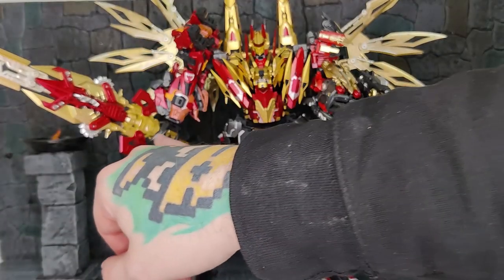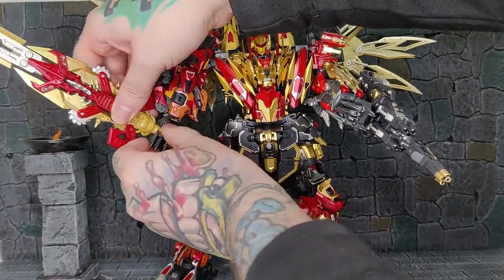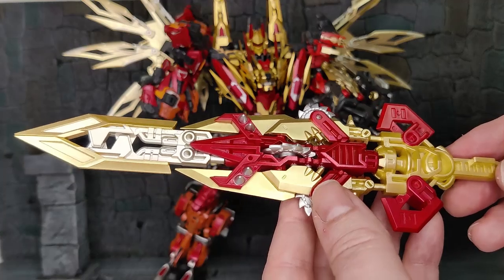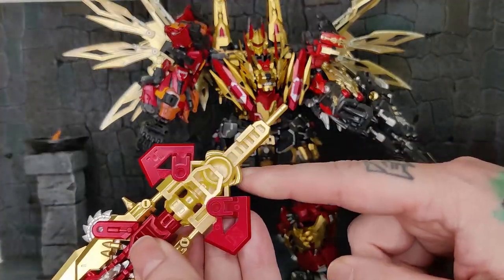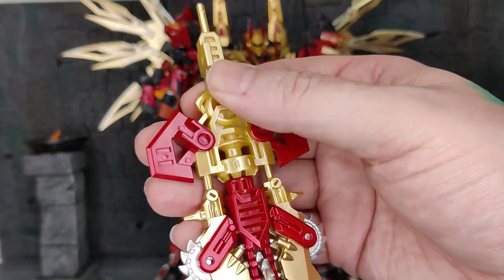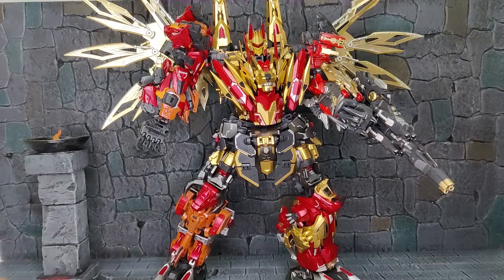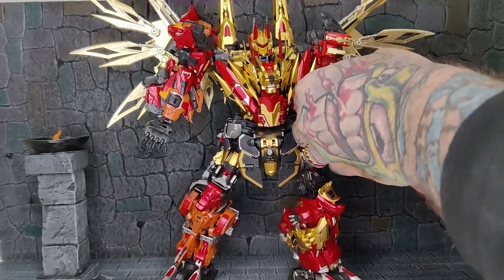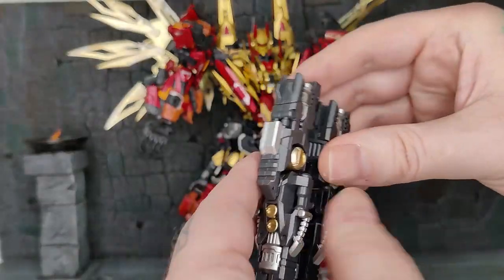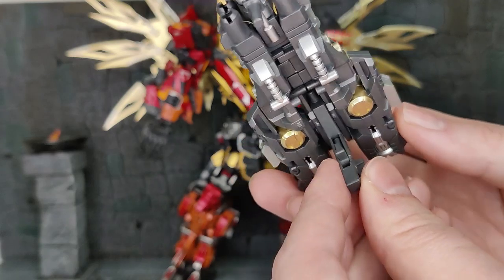A few complaints I personally have: this yellow-gold on the combined swords doesn't match a lot of the golds that are actually on the combiner himself. The golds could be a little better, especially on the handle piece — it's the masterpiece plug-and-play tab that fits into the hand to hold the sword. And here's the guns combined into his arm cannon, and what's nice about this is it does flip down and he can hold it masterpiece-style as well.